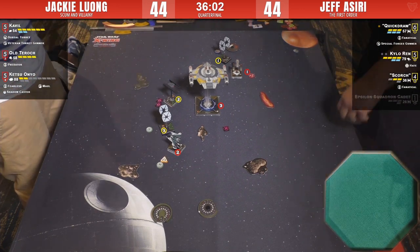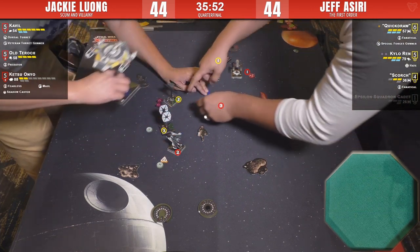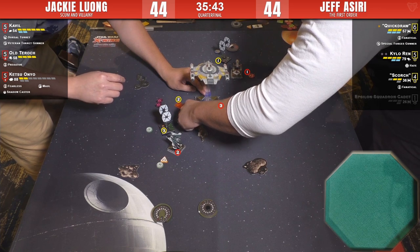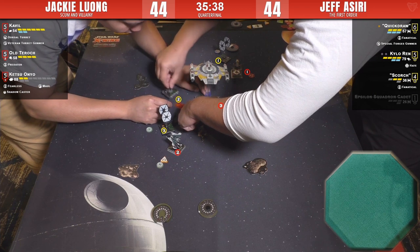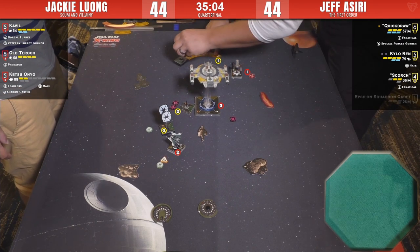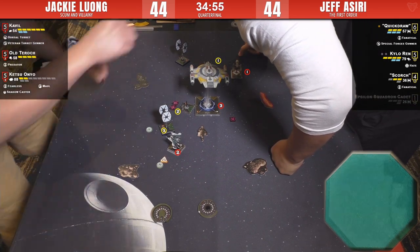Maneuver autopsy going on — getting out the scalpels. They remove the jumbo Silencer. Looks like it's a three-turn with Quick Draw — and it is a huge mistake. Quick Draw is like, 'Oh no, wish you had afterburners now, don't you?' Cavil has a lock on Quick Draw — can she barrel roll out? No — barrels in. Wow, this is where Jeff is trading out Quick Draw. He wants to kill Ketsu before she can fire — needs to roll three hits to do that.